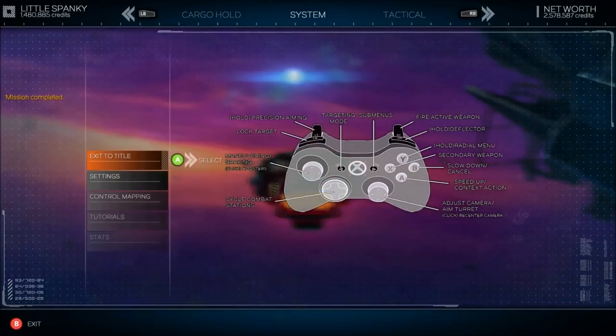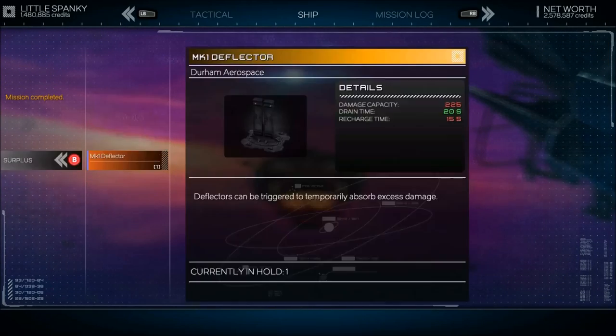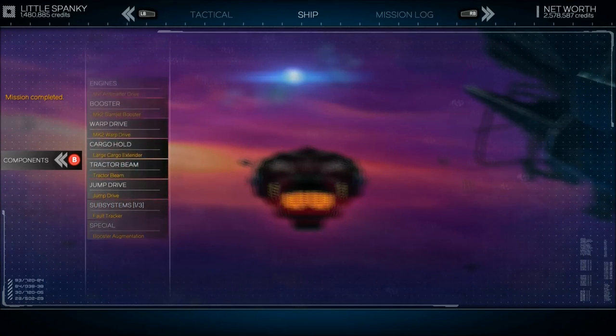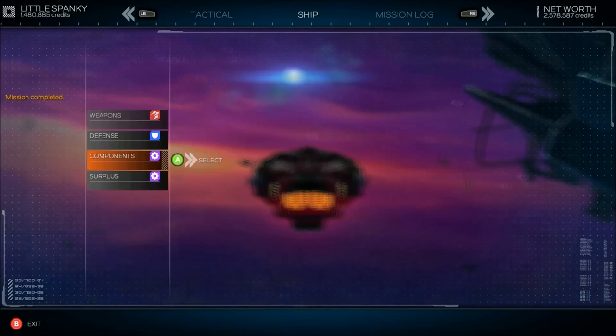So let me check real quick — ship, okay. I got the deflector. So what I wanted to look at: I wondered if we got charged in our subsystem, if it took up one of our slots — no, it did not. And I have the Slam Jet Booster. Basically at this point, I have the most expensive of just about everything you can get. The only upgrades left depend on the ports I get.